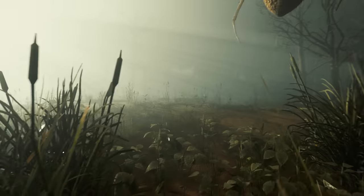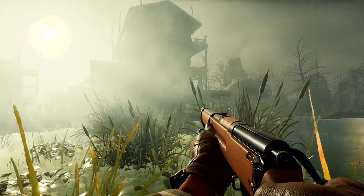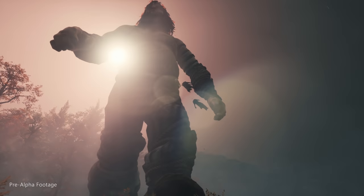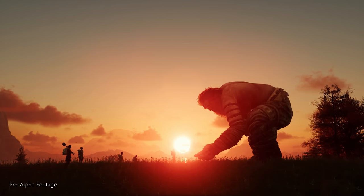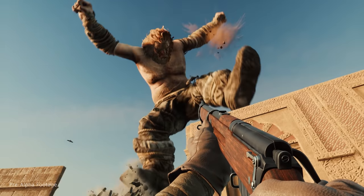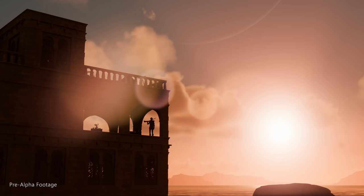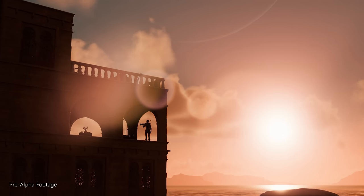You can deal with more imposing creatures in multiple ways — variety of approach is a big thing they've talked about. It's not always going to be about combat. For example, they showcased a hill giant where you have the option of working with them by offering something they want in exchange for peaceful cohabitation, or making them angry, in which case they'll fight and attack your city. So we've got various realms, points of interest, creatures, and portals to move between realms.